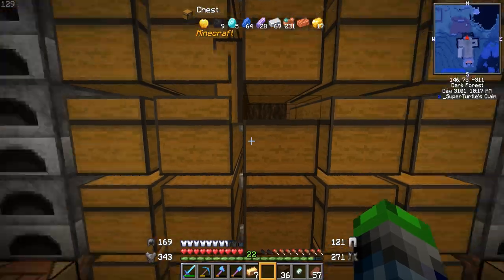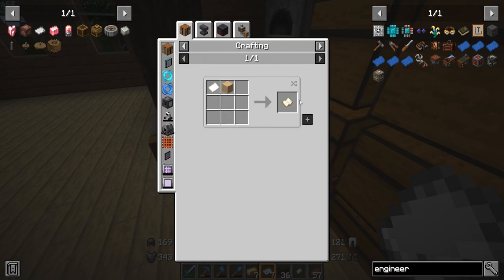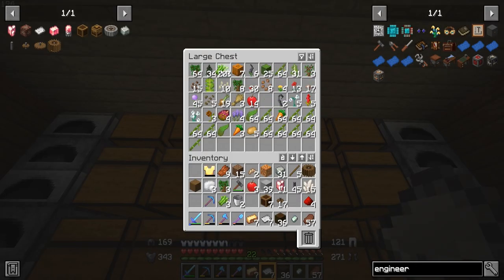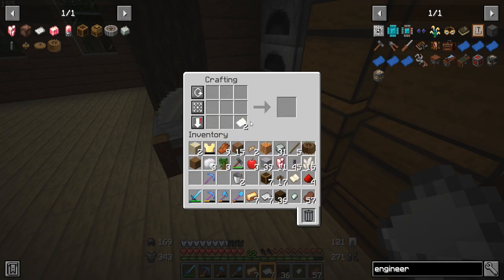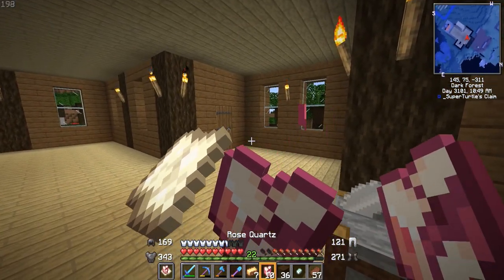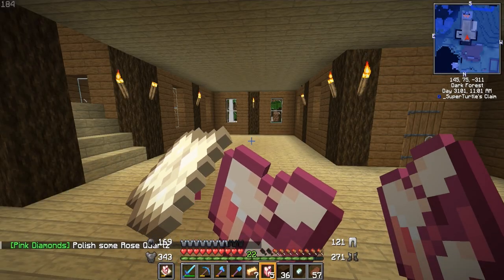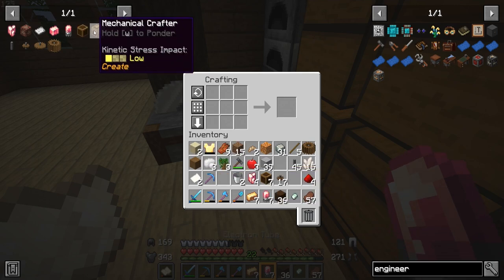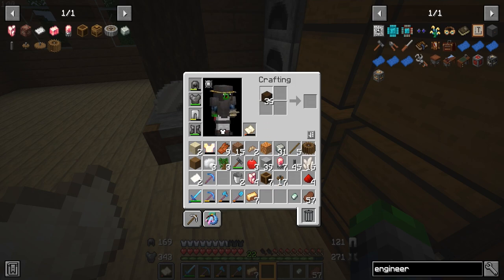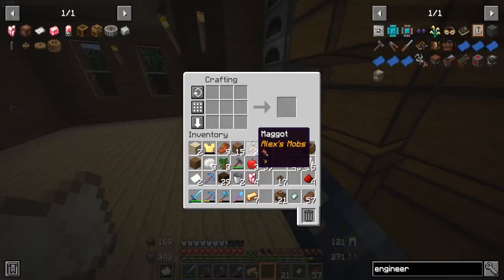We need a total of 21 polished rose quartz. We have seven hammers giving three each, so that's 21. We need 21 electron tubes total — confirmed the count: 1, 2, 3... up to 21. Also need seven crafting tables, which is 28 wood planks. Made the mechanical crafters. We also need to make a wrench while we're here.